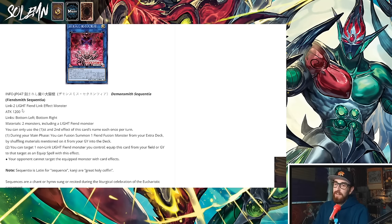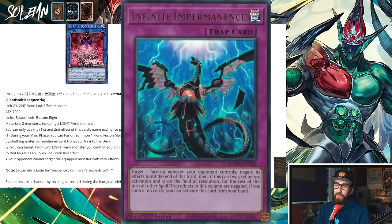Now the Link 2 is also very interesting — it's a Light Fiend Link monster with good arrows (bottom left and bottom right) and needs two monsters including a Light Fiend, so it could be like a Kuriboh plus a Light Fiend. First effect: during your main phase, you can fusion summon one Fiend fusion monster from your extra deck by shuffling the required materials from your graveyard into the deck. Second effect: you can target one non-link Light Fiend monster you control and equip this card from field or grave as an equip spell — and it gives the equipped monster protection so opponents cannot target it with card effects. No Imperm, no Forbidden Chalice on that Omni negate.